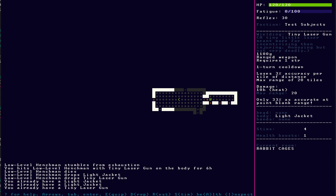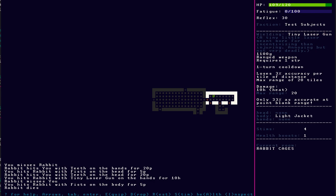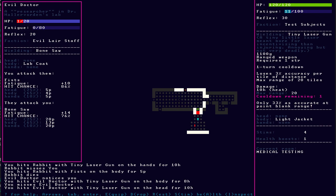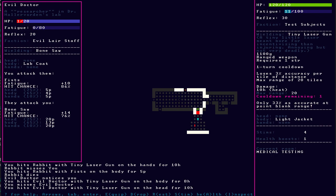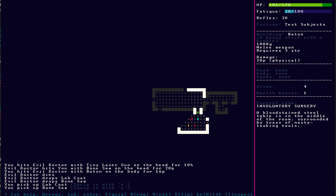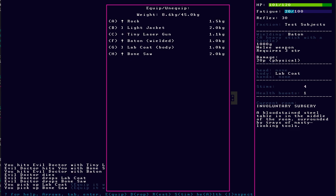Rabbit cages. Hey look, a rabbit. As the guy who made this game, I happen to know that any time you see these three doors next to each other in this horizontal room, it's going to be some kind of animal cage. There's no experience points, so there's no benefit to you killing those helpless poor animals — so I just avoid them. Evil doctor. Kill the evil doctor. Equip my baton because he got within melee distance. Kill the doctor. Now I get a lab coat, which is a little bit better if I remember right. Especially since I'm wearing nothing — let's equip the lab coat.